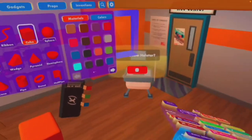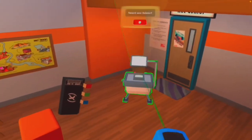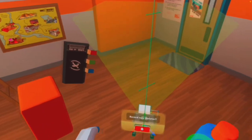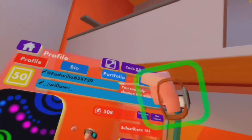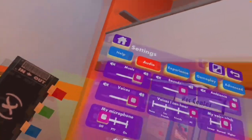First, you are going to move your holotar to wherever you need it to be. Then press record new holotar. And by the way, for this you should probably turn your microphone off, because you don't want that sound going in. So I'm just gonna put it off.